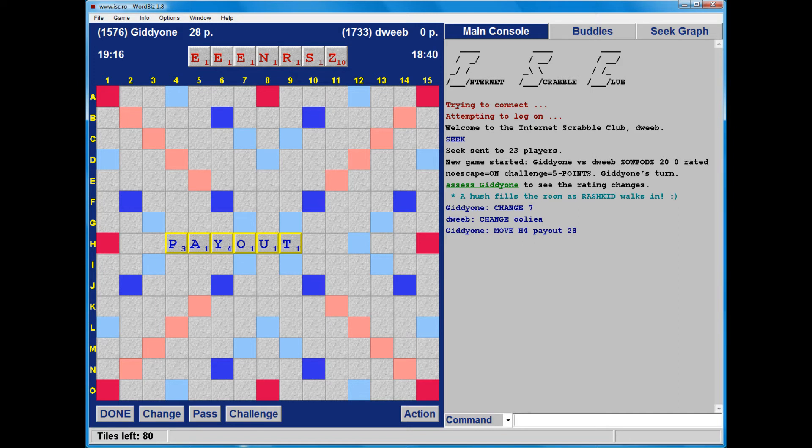But I can also play it at G7. Now, are there any other spots? Well, if it's above PAYOUT, I can only put the N above the Y and that would place the S over the A - that doesn't work. Underneath PAYOUT, the Z can't go underneath any of those tiles, but I could play it at I7. So it's a choice between I7 and G7.